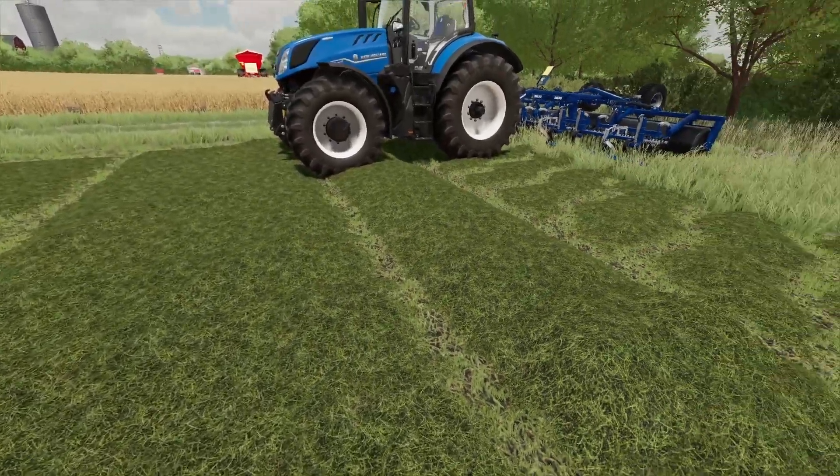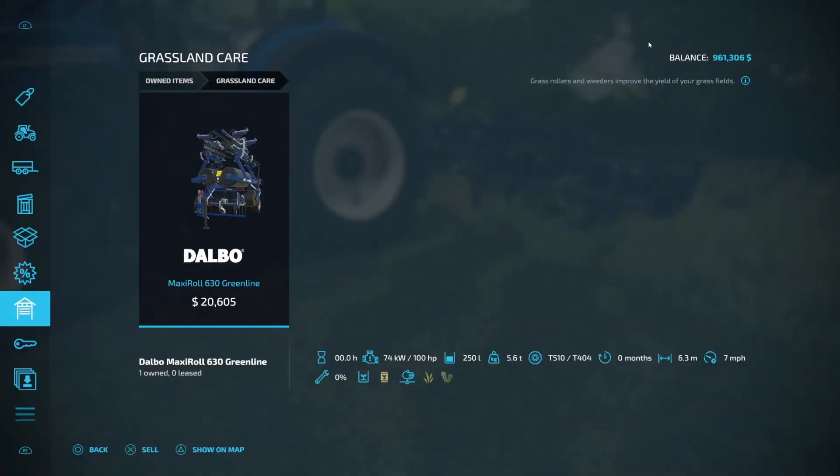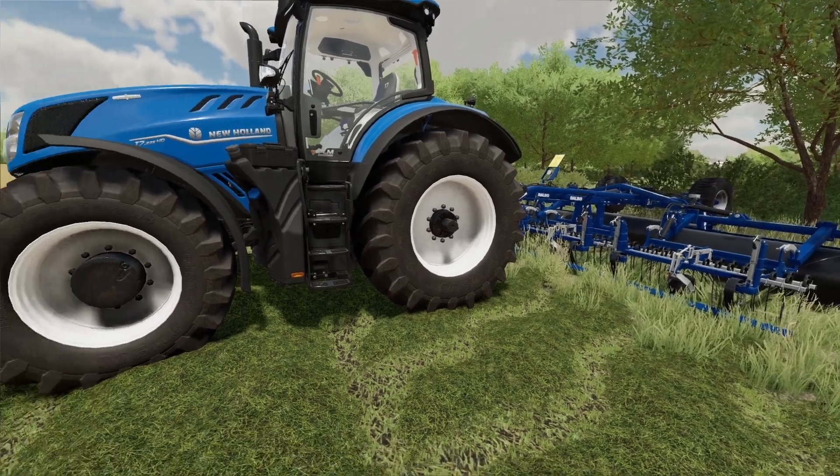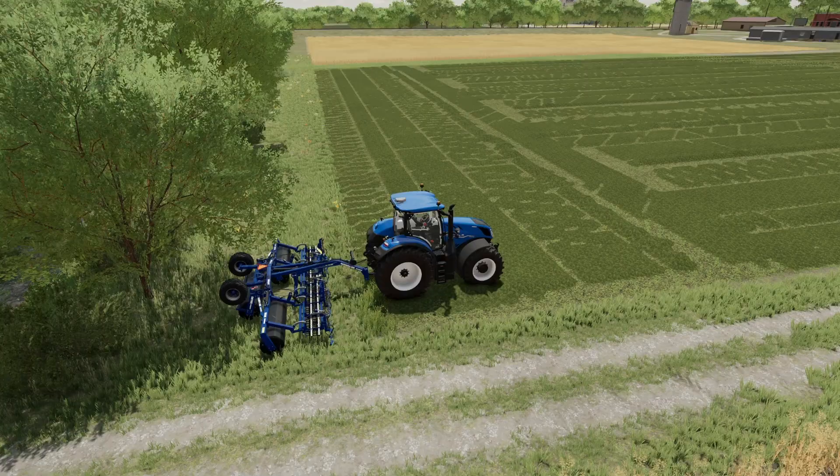So we've got this awesome piece of equipment right here — the Dalbo Maxi Roll 630 Green Line. We are going to fire up this New Holland right here. Both these pieces of equipment are base game and we're running everything here with precision farming turned on.